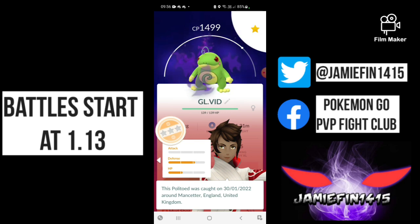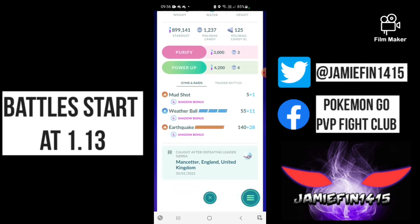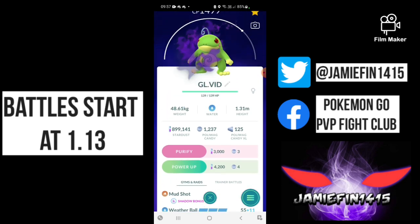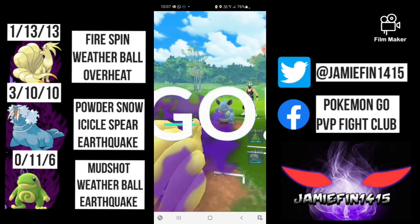We have a third spam monster in Walrus, which technically did have an old Weather Ball clone but it's called Icicle Spear — it does five more damage. So we've got three Pokemon with 35-energy moves, and three Pokemon rocking nukes. Both the water types have Earthquake, and my Kantonian Ninetales is absolutely going to nuke with Overheat.